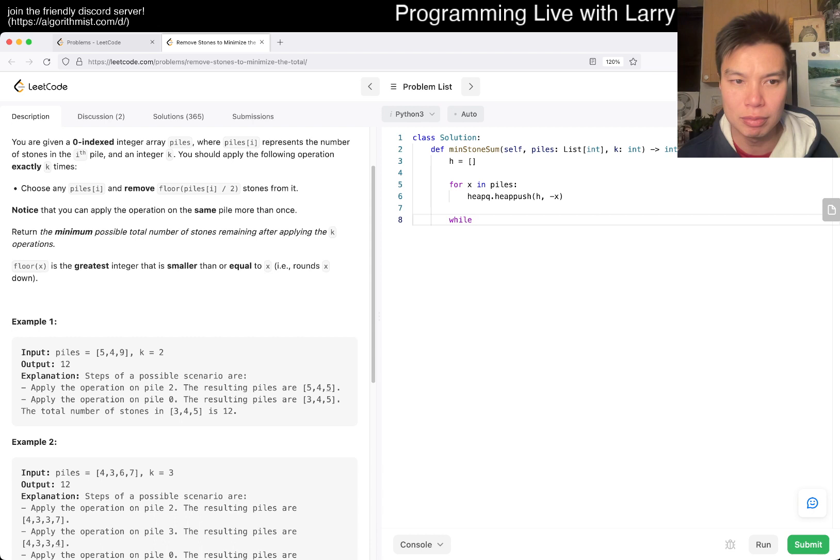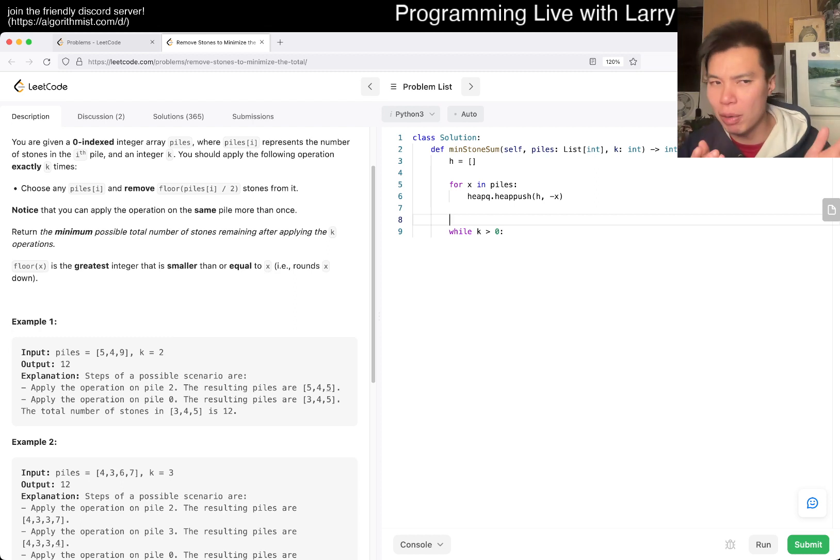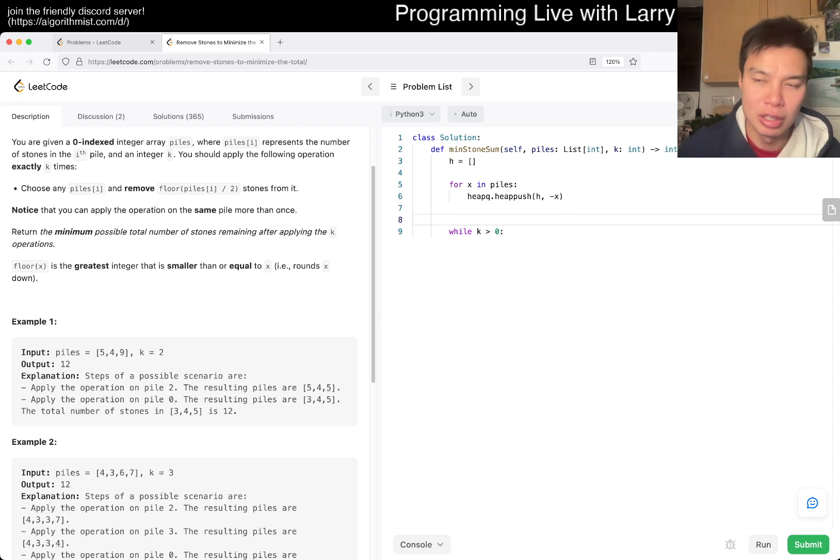So while k is greater than zero — there are two ways to track the total. You could maintain a running count and subtract as you pop, or just sum it up at the end since sum is a cheap operation. In this case it doesn't matter much for time complexity.